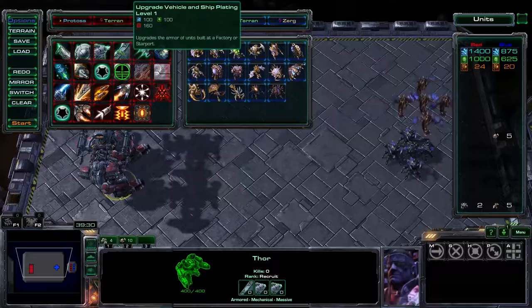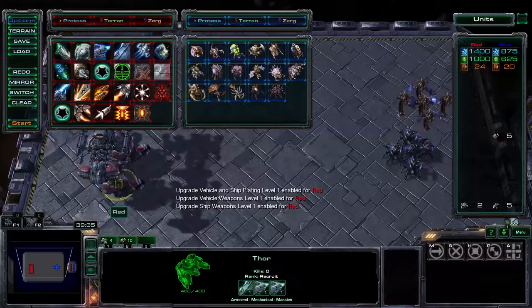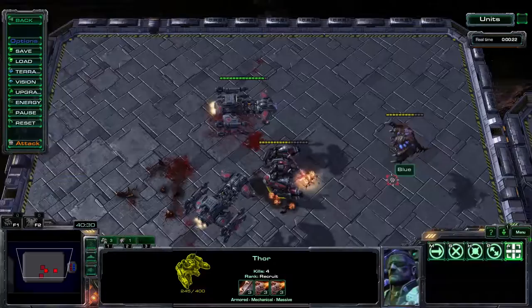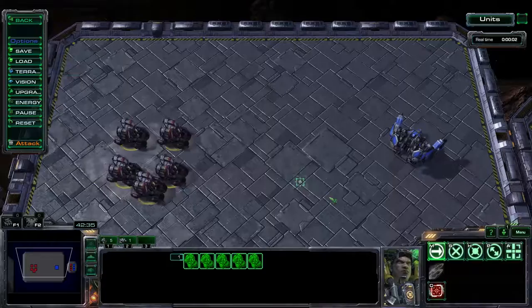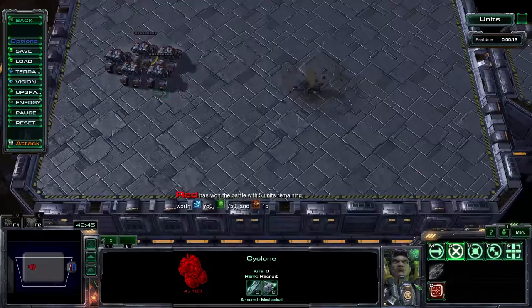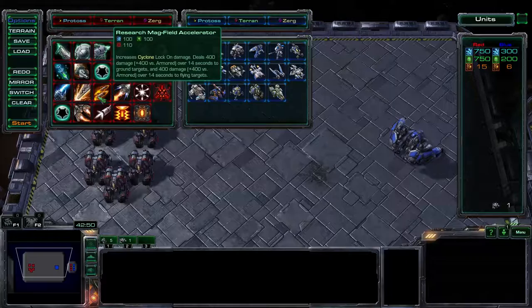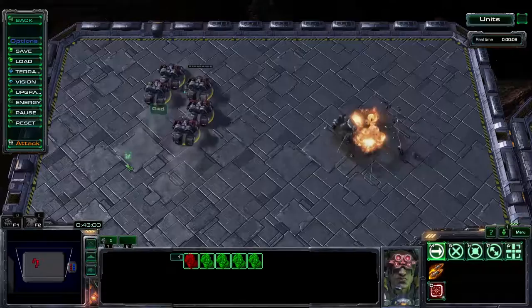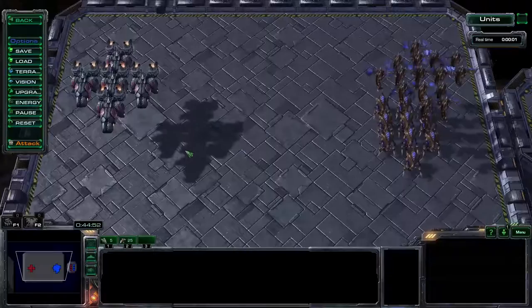The Terran vehicle and ship upgrades have been separated again — their armor is still linked, but their weapons are now separate. The Thor has had its High-Impact Payload ability removed, so now it only has its standard splash damage attack. Terran also got a new vehicle, the Cyclone, which has the ability to lock on. Once locked on, it can continually bombard a target and get out of lock-on range. There's also an upgrade — the Mag Field Accelerator — to increase the lock-on range, and this also allows the Cyclone to move and shoot once it has locked on.